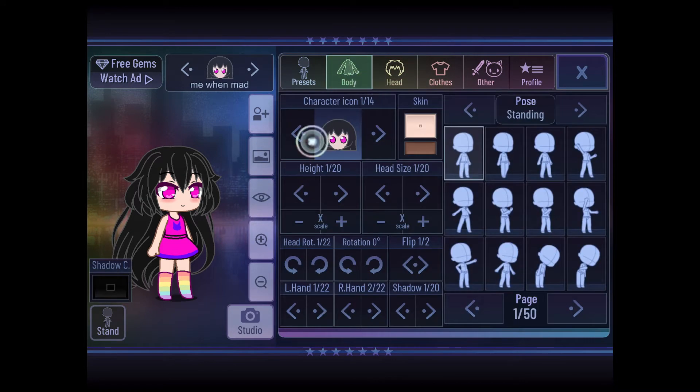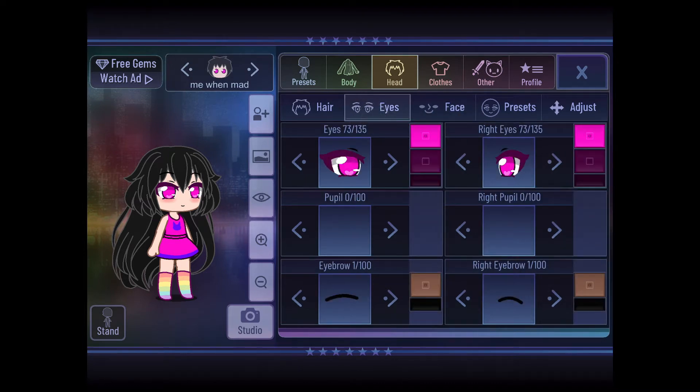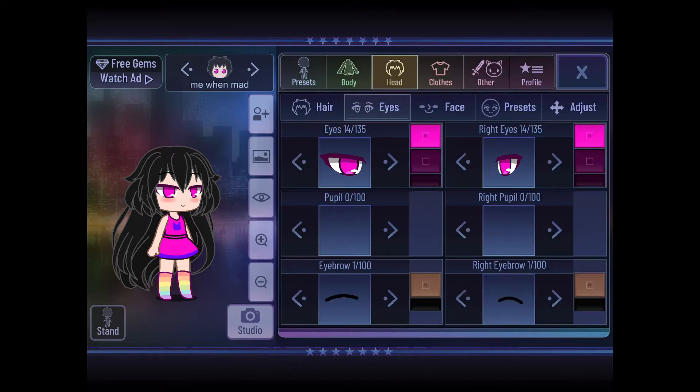Today we're going to be making Hunk. I don't know why, but I just started that. This is one I made myself. I just made a regular character at first just to try it out. And now I'm making a character with these all.